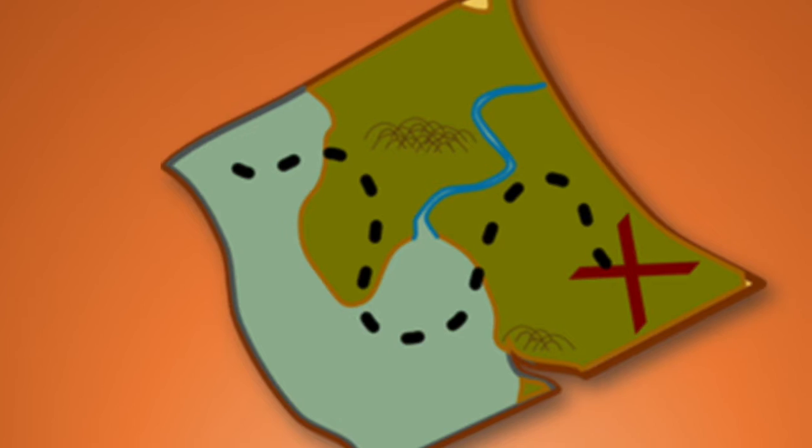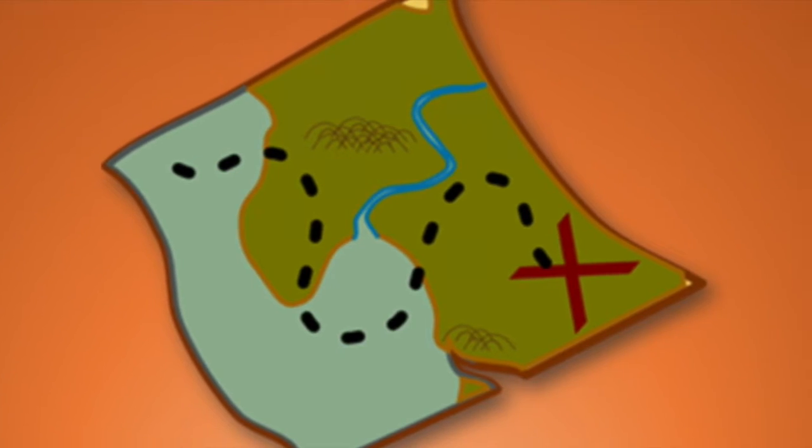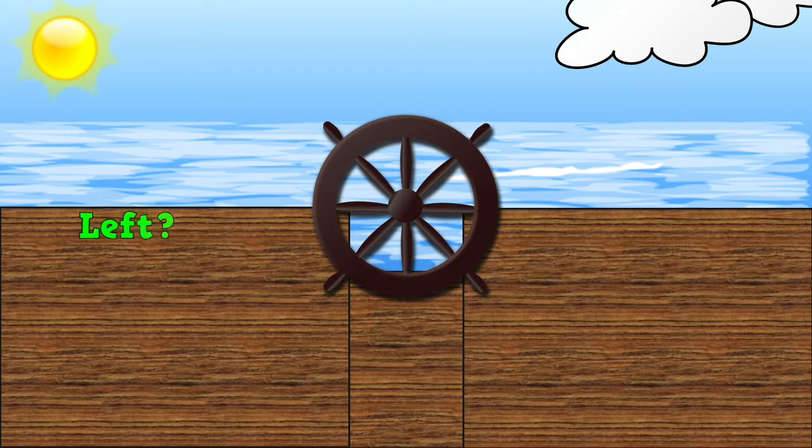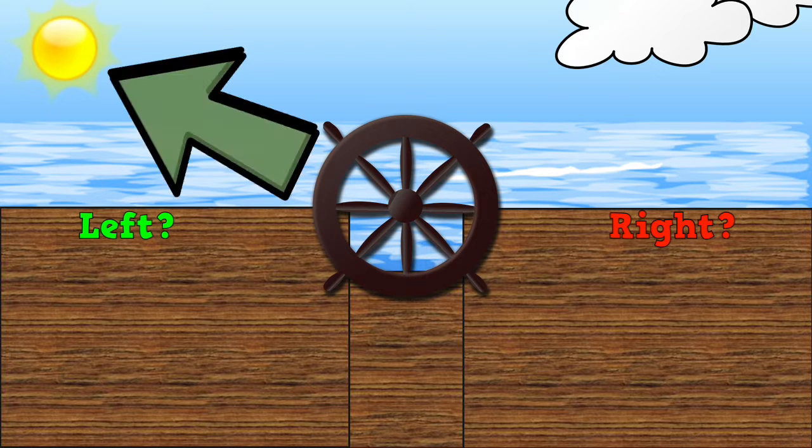Now we can use it to find gold and jewels! Our map says that we must begin sailing toward the sun. Is the sun on the left, or is it on the right? There's the sun! It's on the left!